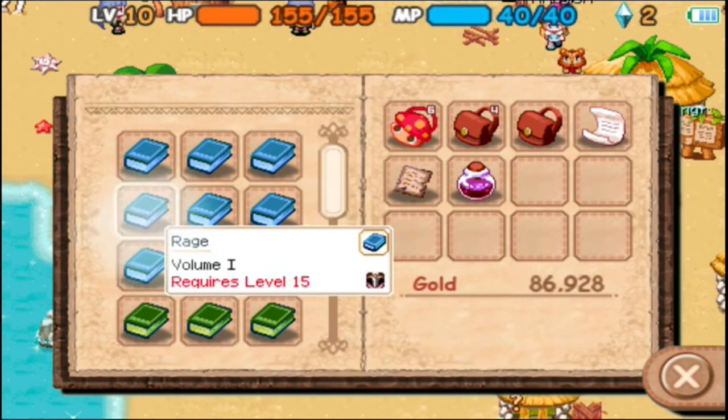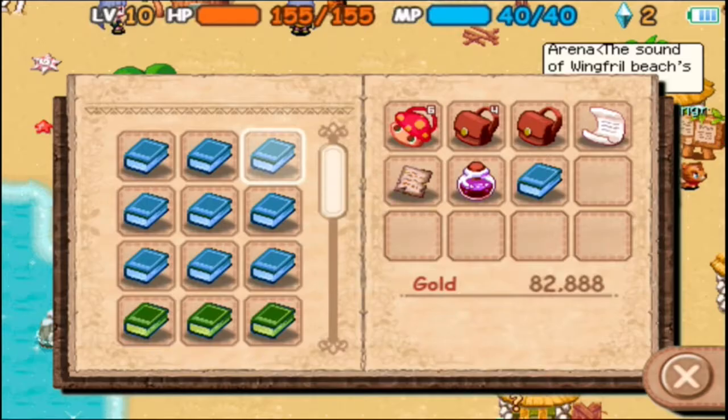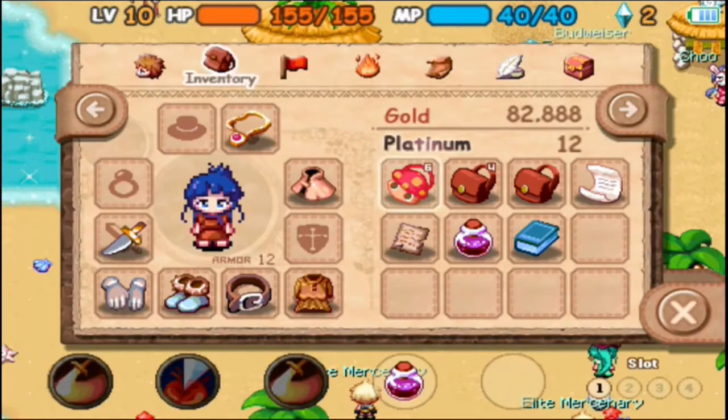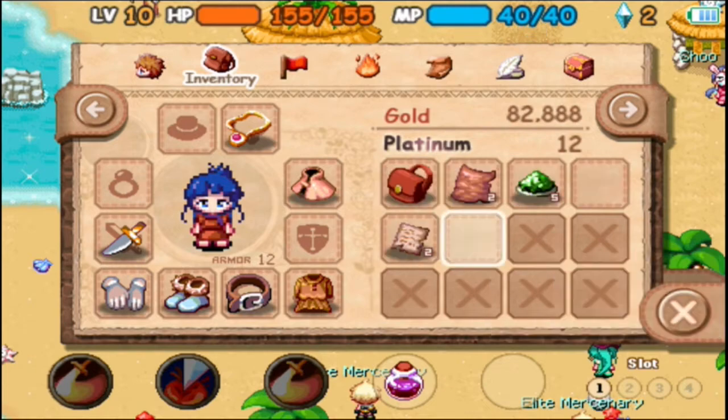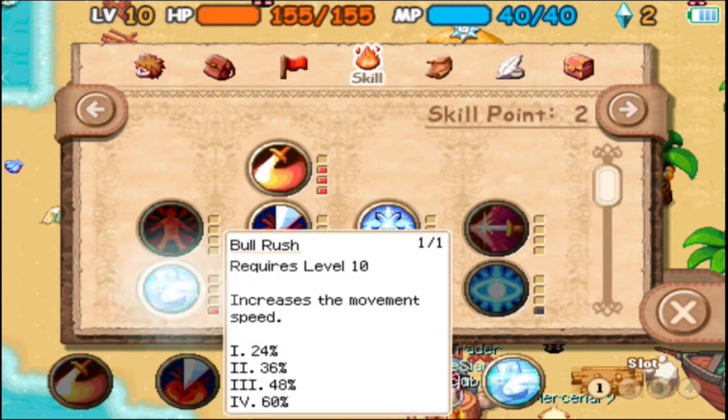This time we're going to buy these books though. Actually, one book, because we already have Bull Rush for free, as you already know. And I'm not going to be buying Drowsiness as yet, because I don't even have the skill point for it. I could buy the book and double tap it and just leave it there as a black square. But anyway, there's Wild Charge.